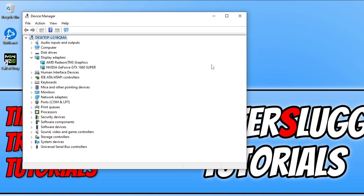As you can see there I have two different options. I have an AMD Radeon graphics — that's because my processor has the AMD Radeon built into it — and I also have the Nvidia GeForce GTX 1660 Super. So I'm going to show you how to update both an AMD and Nvidia.